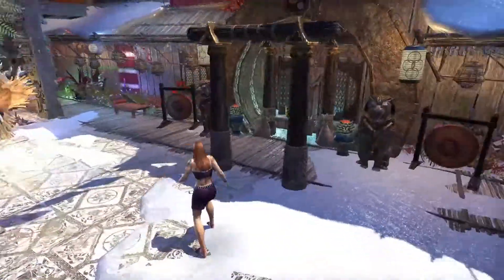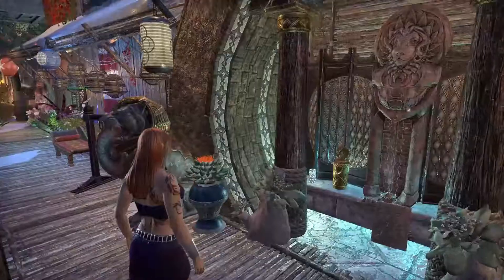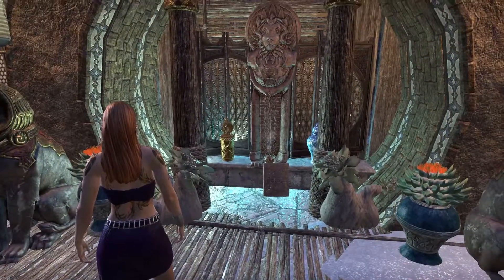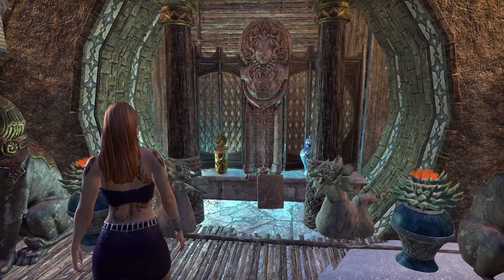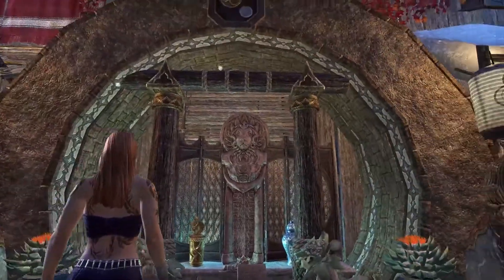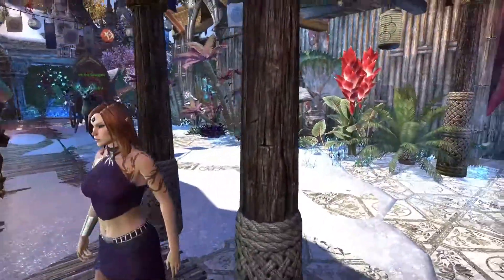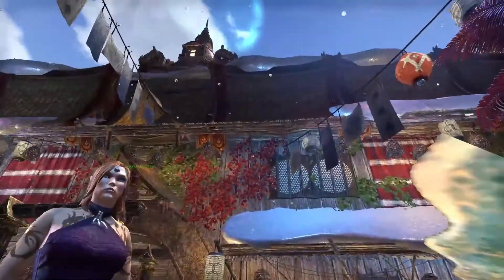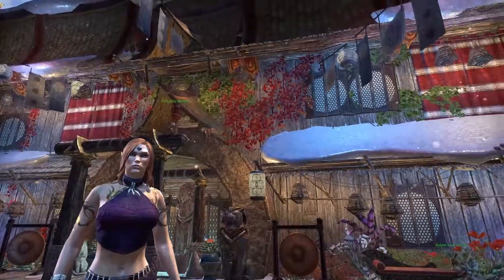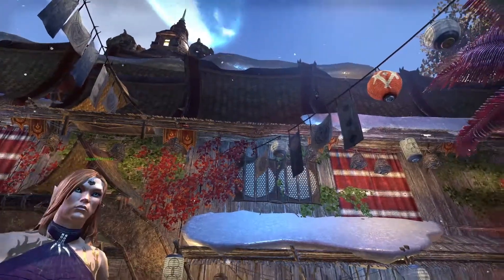They've done a really good job of creating this entryway. It looks like it's almost part of the house. They've used the Redguard arches, two of them — part of the Elsewhere items. Just looks like it's part of it. Great job. I love how they've used the Khajiit tops to create just this really grand building, and at the top they've got the Elsewhere gazebo. We've got all the fireworks happening.